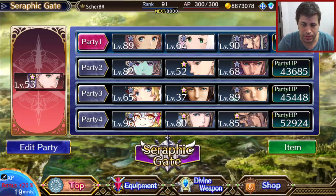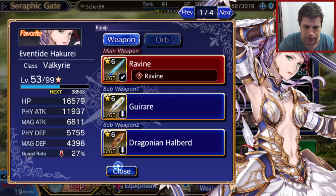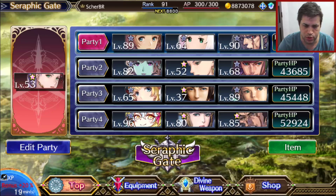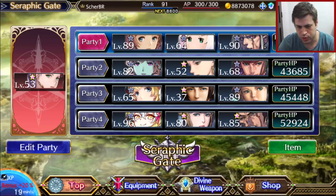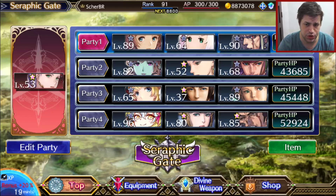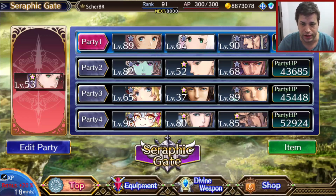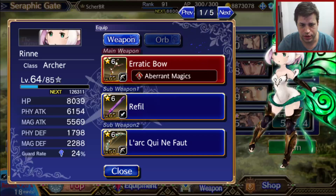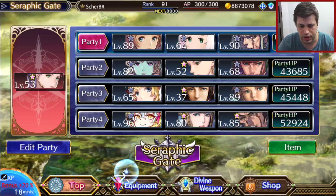We will be talking about how we can defeat this stage with no problem. All I'm doing is focusing all of my good equipment on my Eventide Hakuri because she's my main damage dealer and she will be present on all of the squads. With the other characters I'm trying to focus on having more damage on the third and fourth squads because the enemies are stronger on the last stages.